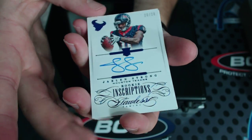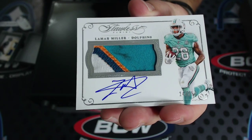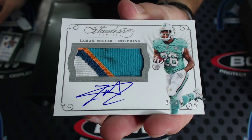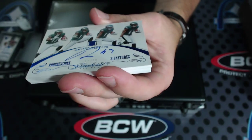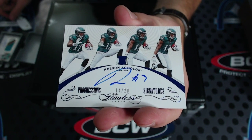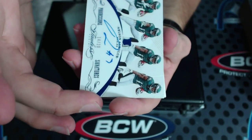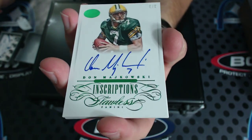Next, 20 of 20 Jalen Strong rookie inscriptions autograph — gotta work on the ink on that one. Next, Lamar Miller four-color two-patch auto numbered to 25, with some dirt on it. Dirt don't hurt! Next, those are sick looking — Nelson Aguilar to 20 progressions signatures. Nice design, beautiful. Next, 5 of 5 Don Metzkowski inscriptions autograph.